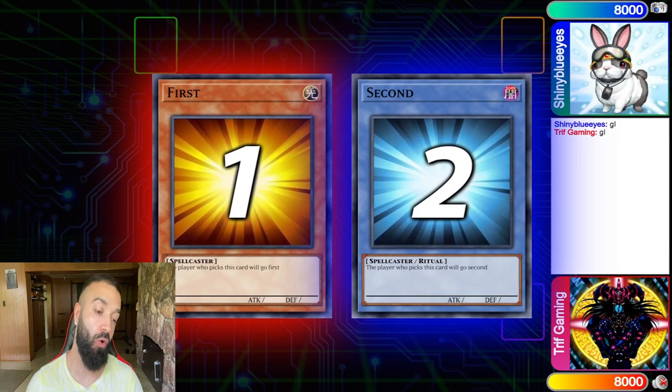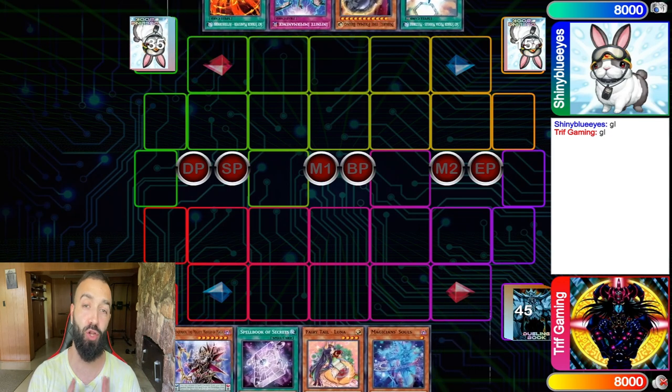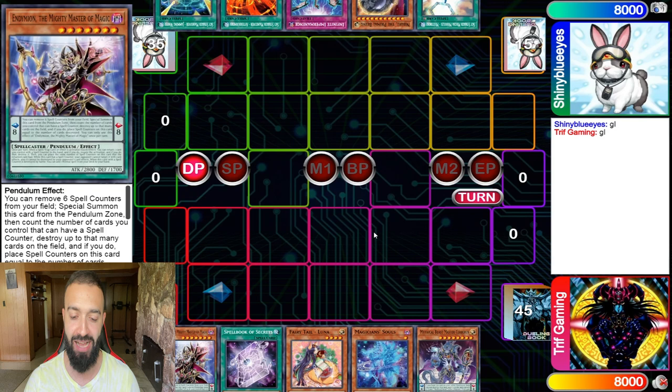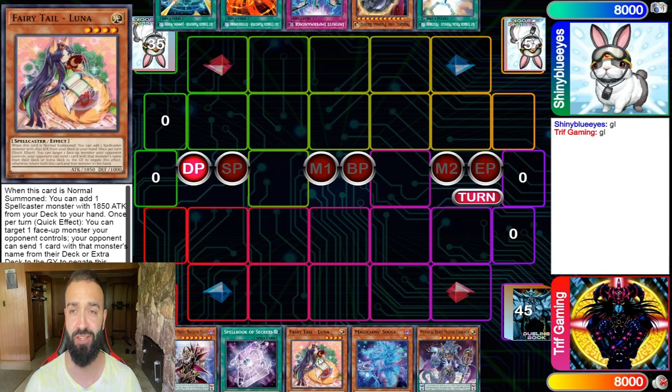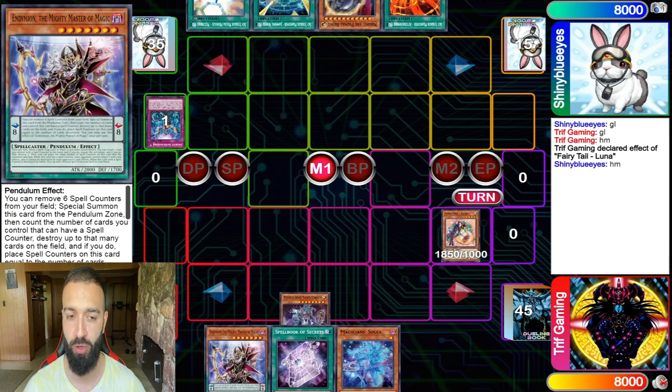Match number one. In all five matches there's going to be a lot for you guys to learn and figure out how to play. My hand here — I'm playing Fairy Tail Luna, which I still think if you're playing Mythical Beasts you have to play Luna. Luna searching Reflection is very good with the Mythical Beasts. But if you're playing pure Endymion without the Mythical Beasts, don't play Luna because Reflection is not that good in that build.